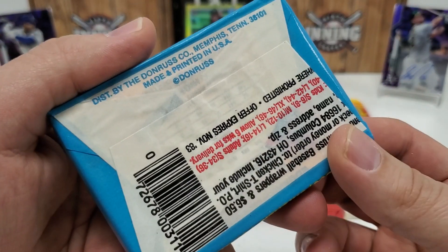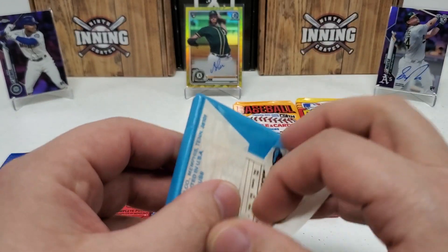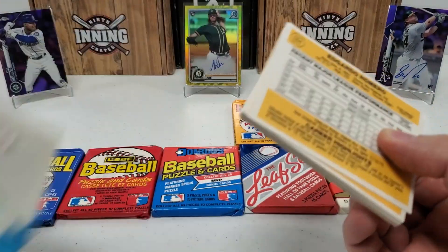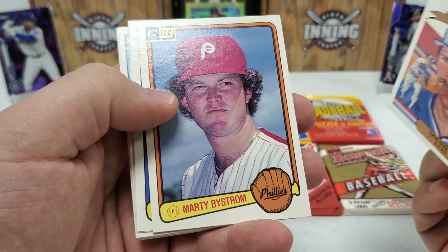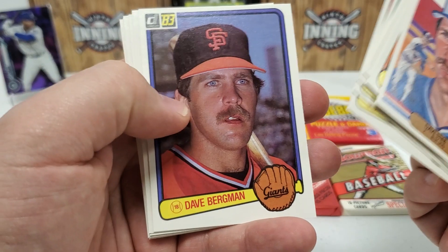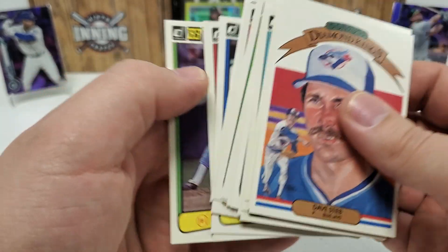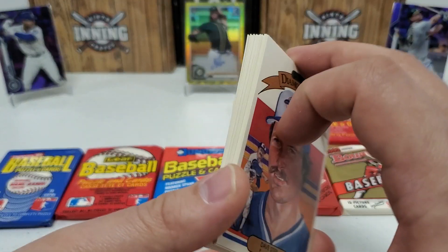83 Donruss — some serious rookies again in here: Wade Boggs, Tony Gwynn, Ryne Sandberg, the Cal Ripken second year card. And Ron Jackson has an error card in here that has some pretty decent value if you can pull it. We got Diamond Kings of Dave Stieb to start us off, Marty Bystrom, Larry Herndon, Cesar Geronimo, Rafael Ramirez, Alan Ripley, Dave Bergman, Dennis Leonard, Jim Morrison, Juan Beniquez, Todd Cruz, Brian Downing, Mark Hill, Bob Knepper, and Ed Romero. Nothing insane there.